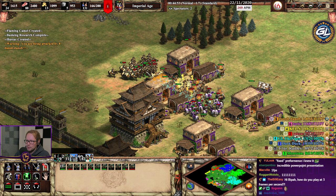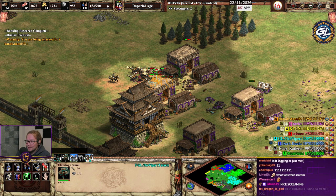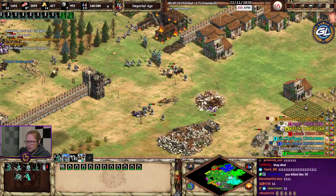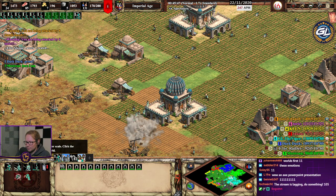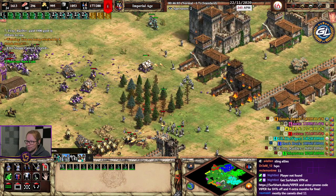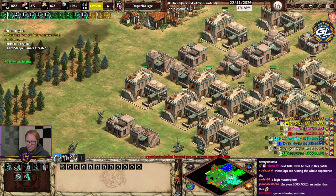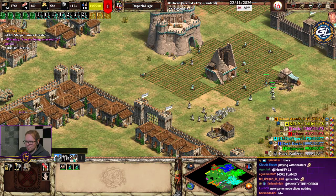I thought more mangudai died than they actually did. It looks like they're all dying and then mostly died. He only has like 10 left. I should probably help my ally now. They're doing alright on that side. Who's sending me gold? He's sending me his gold and just making trash units himself — that's a good strategy.